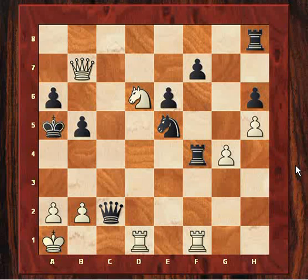Here, instead of rook e1, Susan plays a very clinical move — queen a7. A beautiful little move to conclude.